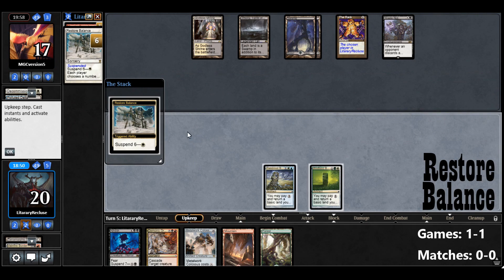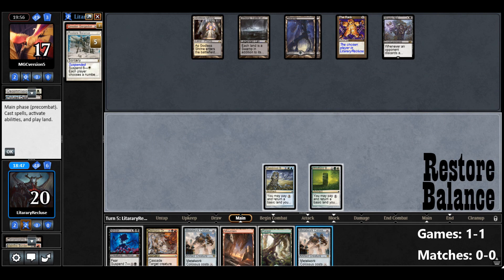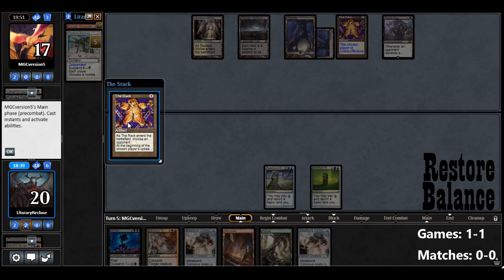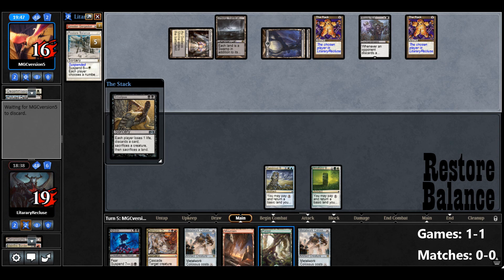We've got a lot of triggers going on now. Drew another Metalwork Colossus — if only they had destroyed that Border Post, we'd have both of those in play. So it looks like we're just going to pass — I don't want to play lands. Another Rack, they are getting a lot of those. Smallpox.